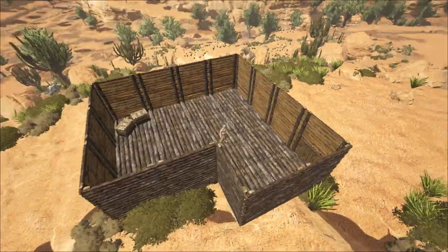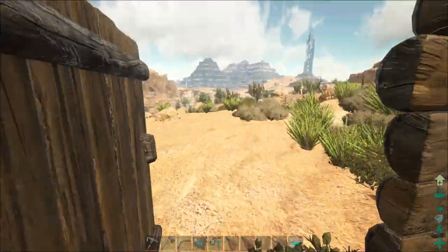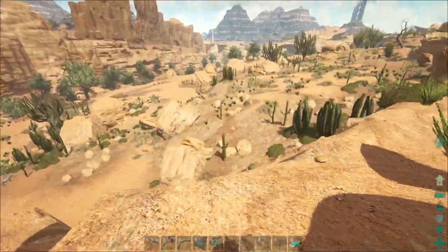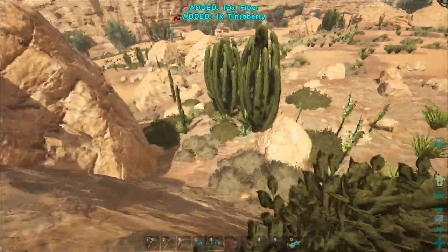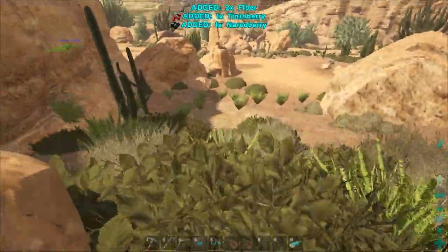This is going to be the basic foundation — I'm right up on this cliff. It's going to be smaller at the bottom and bigger on top. I'm going to throw some cages on this one because there are a lot of aggressive dinosaurs around here. We've got terror birds everywhere, we've got dire wolves, which is odd to see around here.